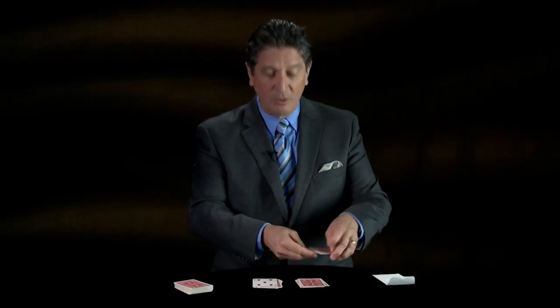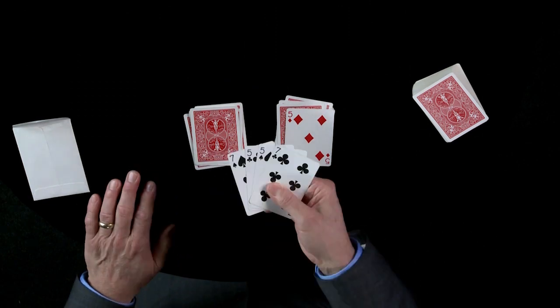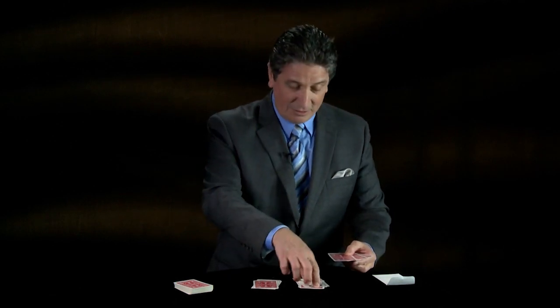In the same way, if I place the seven of clubs on the bottom, which is a black card, give a little snap — they all become black cards. So isn't that interesting? These cards can be influenced by the value or the color of the randomly selected cards.